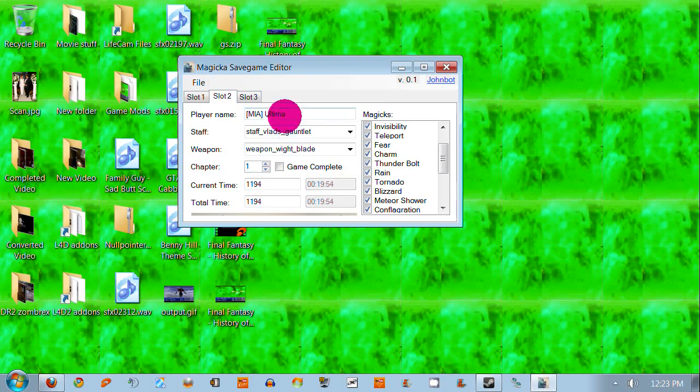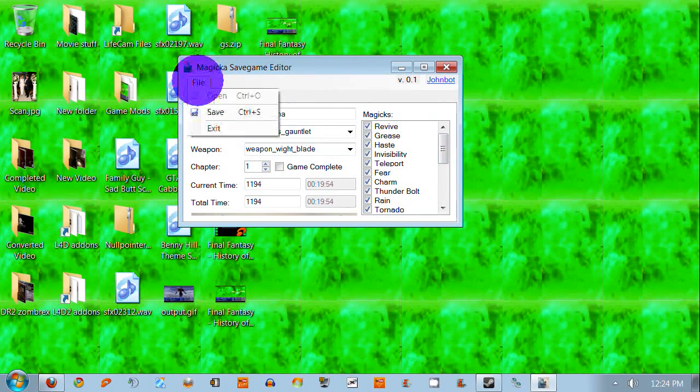Let's just recap. Your Steam name — you shouldn't really touch this. The staff — you can choose whichever staff you want. The weapon — choose any weapon you want. You can choose whatever chapter you want. If you click Game Complete, when you start again, no matter if you're on chapter one, it gets harder. Now Time and Total Time — I have no idea what that means. Mess with that at your own risk, or ask John on the Steam forums. And then here's all your magics. Once you're done, click Save. There you go — done.